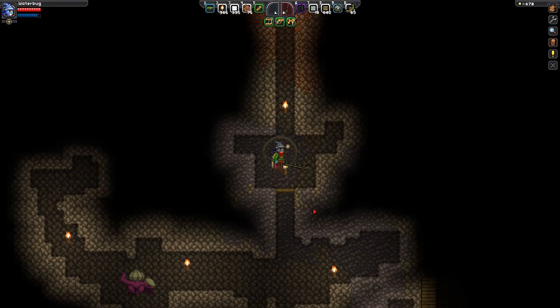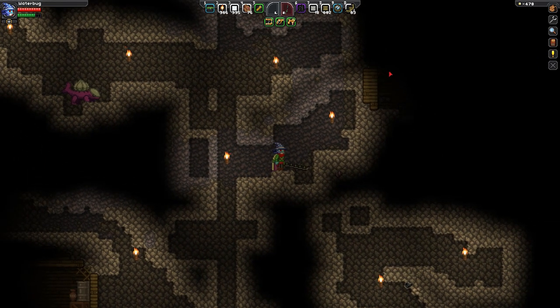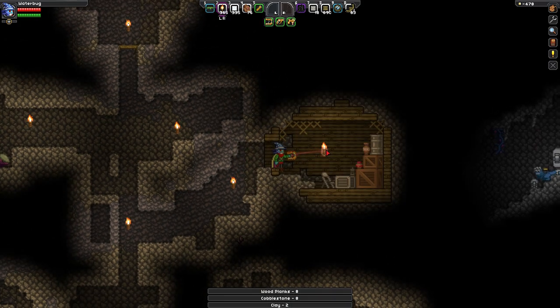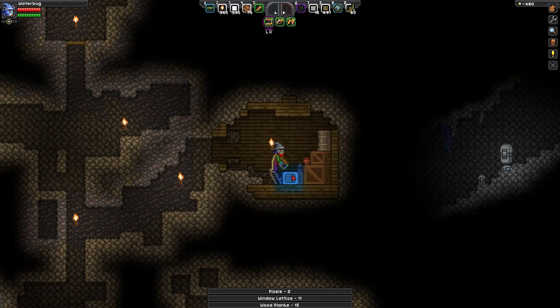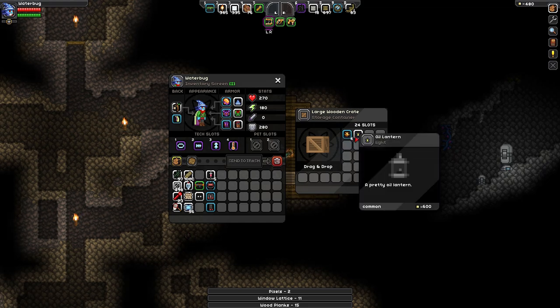I should have little rooms periodically. There we go — oh yeah, there's something here. Let's try this first. Look at this — my matter manipulator is opening four-by-four areas now. Is this the window lattice? That may be the thing I'm looking for for my farm world. Some solarium ore — I will take it. And some oil lantern — sure.